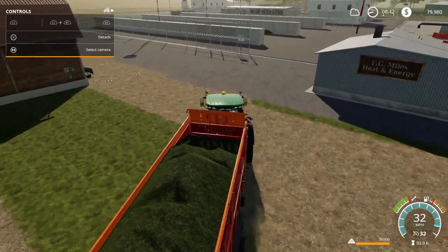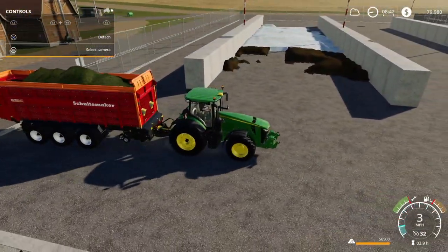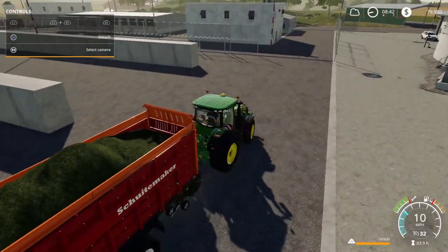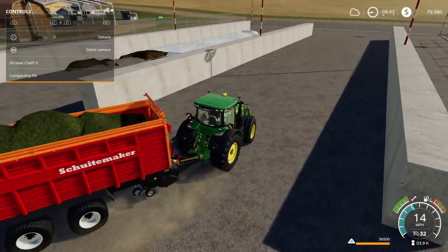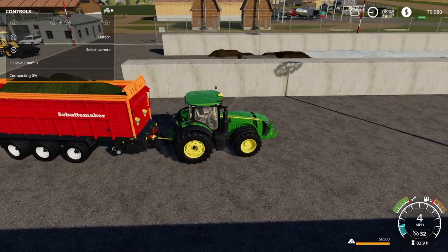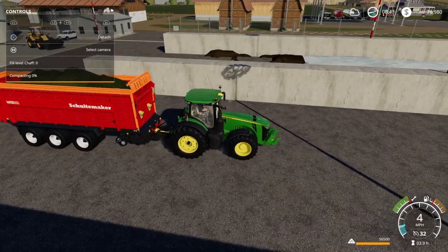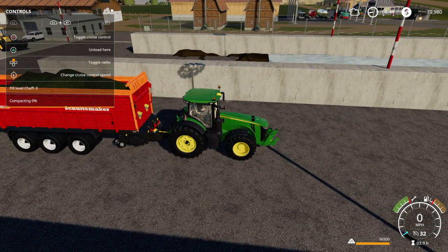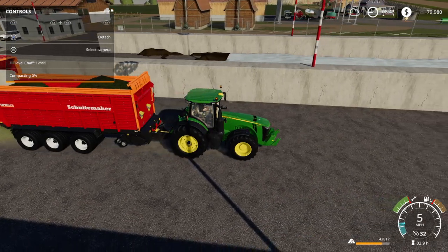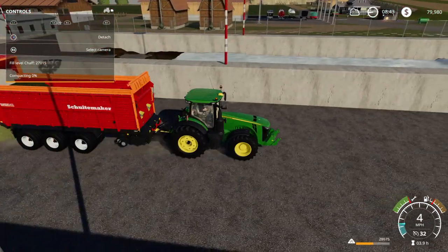Here we are at the BGA. As you can see, we already have some silage here in our bunker. We'll empty this into our empty bunker. Your bunker must be completely empty — as you can see, fill level of chaff is zero. Even if that fill level was like two, you cannot drop into a bunker. So let's unload here. We'll drive slowly, about three to four miles an hour, and empty out this grass into our bunker.